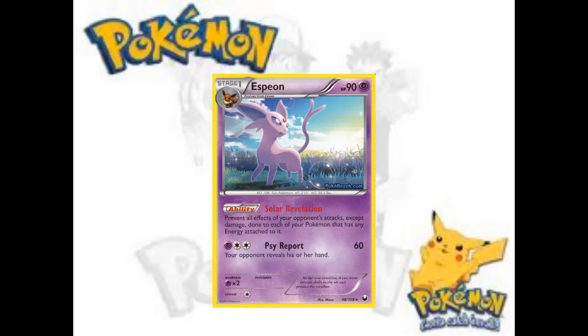Moving on to Espeon — its ability seems interesting. There isn't really much that it blocks right now. Again, if Vileplume makes a surge — since Vileplume seems good with trainer lock or status condition decks — then maybe Espeon will have a spot. But if Vileplume becomes good, there are already counters to it. Apparently they made a bunch of Vileplume counters after Vileplume dominated — seems legit. I just want to make sure it doesn't come back.